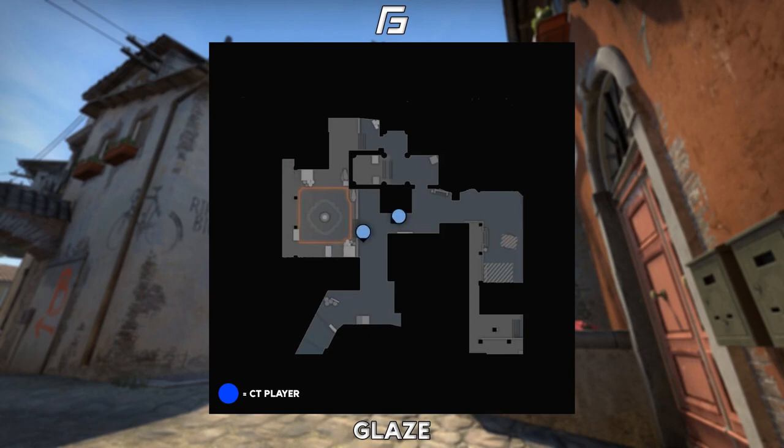For the fourth and final B setup, having the AWP on the stairs in a very aggressive position, taking the first shot onto any T's peeking around this corner and then quickly falling back to either fountain or new box. The CT player here will permanently have a flash or molotov in their hand ready. As soon as that AWP shoots their first shot and drops back, you throw down that smoke or molotov very fast afterwards to make sure no T's can push and chase the AWP down.